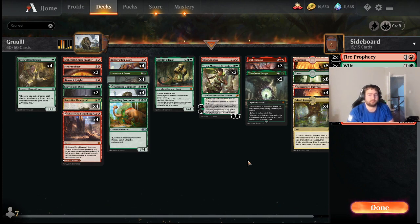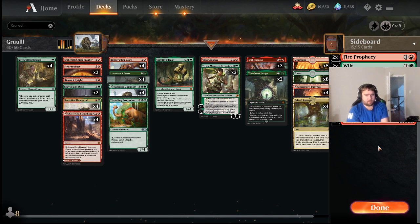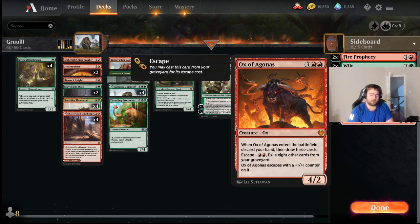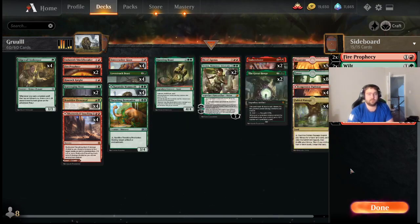Let's talk about the sideboard. Fire Prophecy comes in in all your creature matchups — Rogues, mirror matchups. Wilt is a really nice option that also comes in the mirror, and sometimes against Esper Doom on the draw or against Food on the draw. Phoenix of Ash is primarily for Rogues. Ox of Agonas I board in a lot more often — against Rakdos or any deck where I think the game's going long and I want more card advantage.